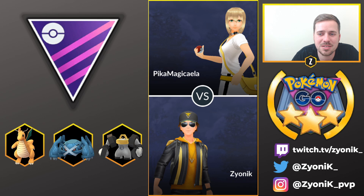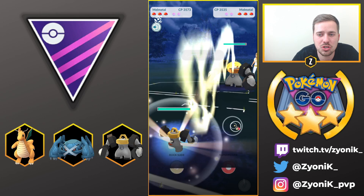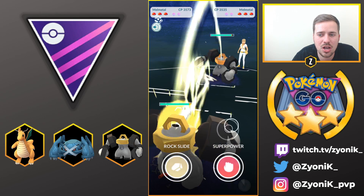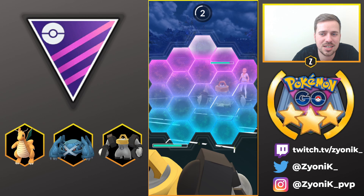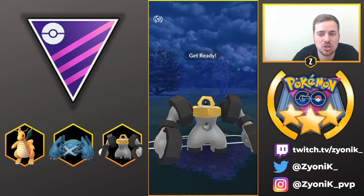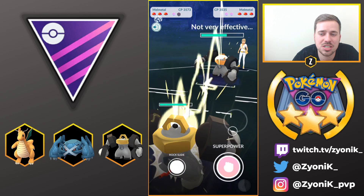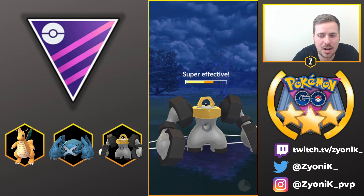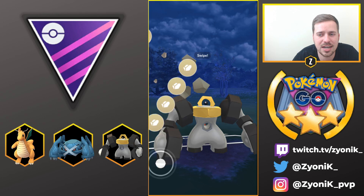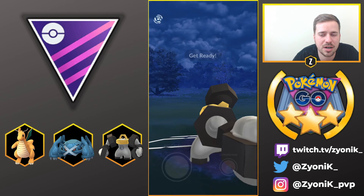Moving into the final battle against Pika Magikella again — same team, different outcome. We have Dragonite versus Melmetal on the lead, so we instantly swap into our own Melmetal. This is our third match together. Whoever pulls the trigger on Superpower first gets the debuff, so she goes for Superpower and we go for Rock Slide this time, hoping to get her shield. She doesn't shield, which is fine — we don't shield either hoping she's going for a bait, but she goes for Superpower with a negative-two debuff.